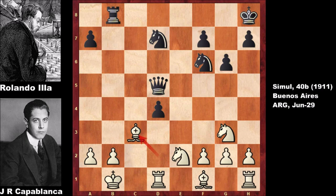Capablanca played Bishop to c3! If capturing the bishop, then Rook takes queen. But if not capturing the bishop, black is in trouble. Unbelievable — what a classy chess game by Jose Raul Capablanca. We see d takes on c3, and then capturing the queen.